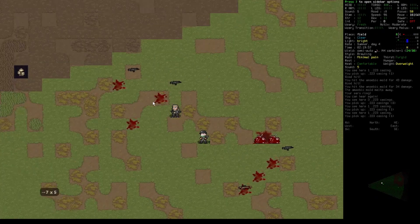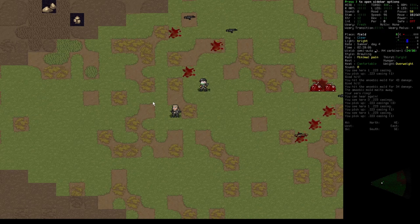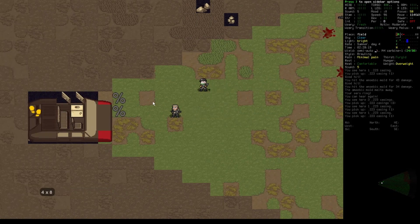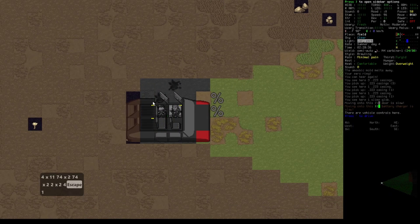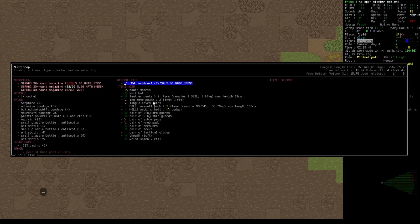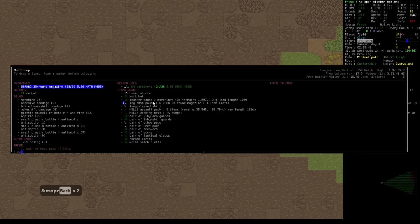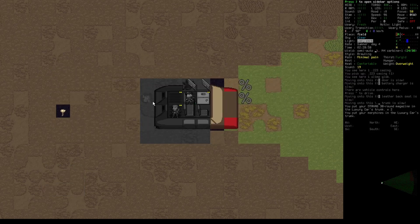I would want to pick up the casings because I think we can turn the casings back into bullets if we have enough skills. Yeah, that's good consideration. We do have morphine and that is definitely much more useful compared to aspirin. I just hope that I don't get super addicted to the morphine.